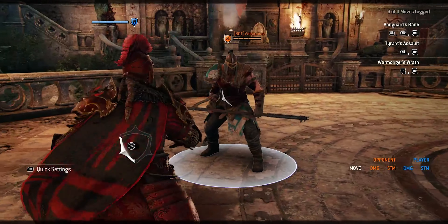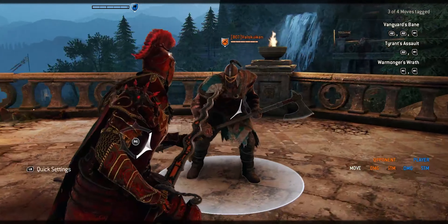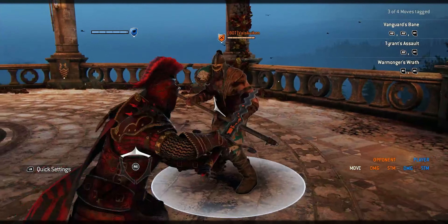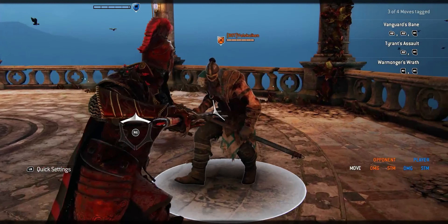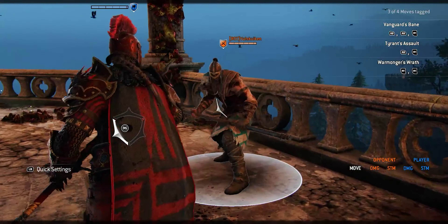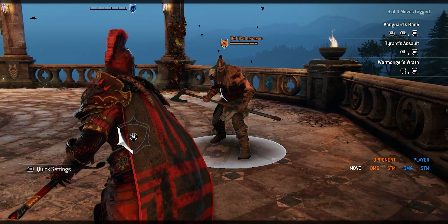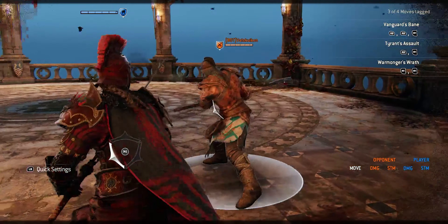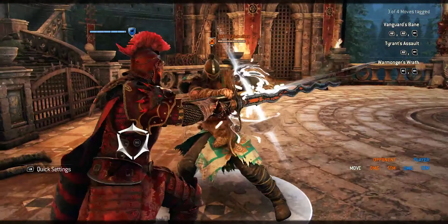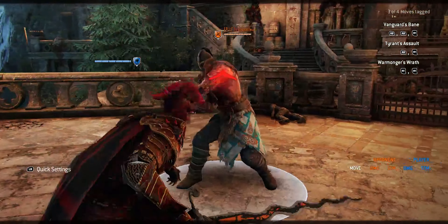Depending on what character you play, if you parry a light attack, in some cases you can get an overhead heavy attack in right after the parry. So I'm going to parry this Raider — I can get an overhead heavy in with Warmonger. Not all characters work like this. Typically when you have a character with a really big weapon, it's too slow to get an overhead heavy in. In Raider's case, I believe you have to get a side heavy in — you can't get an overhead heavy off of a light parry.